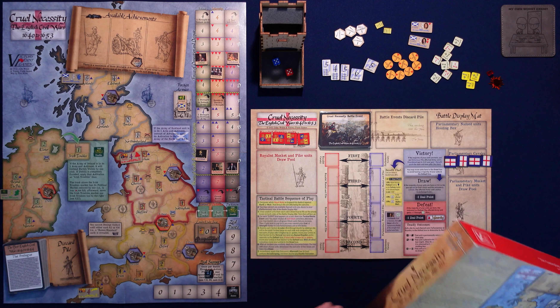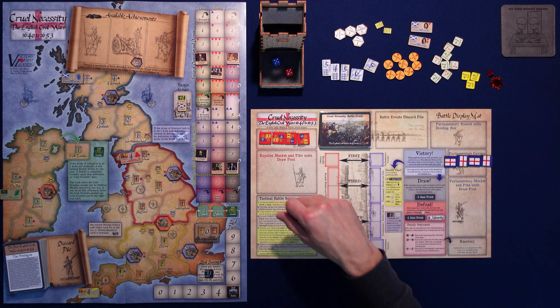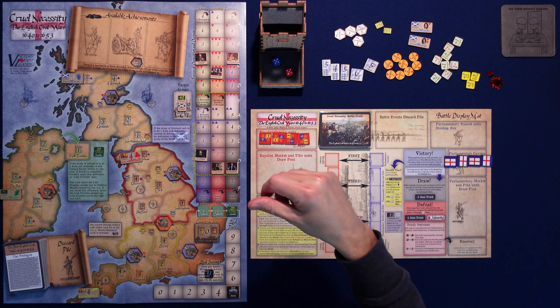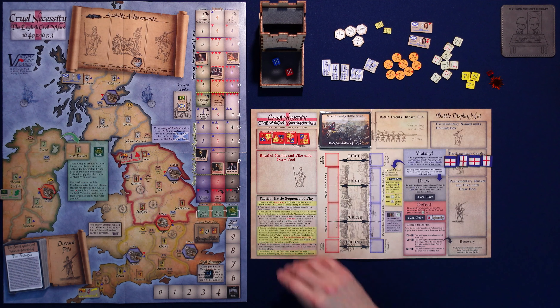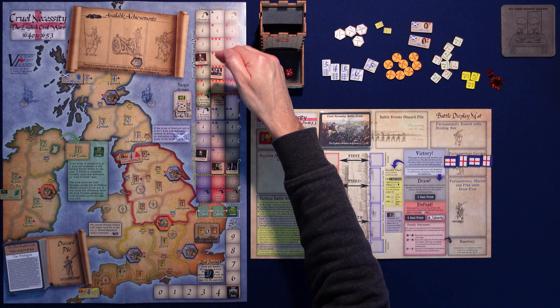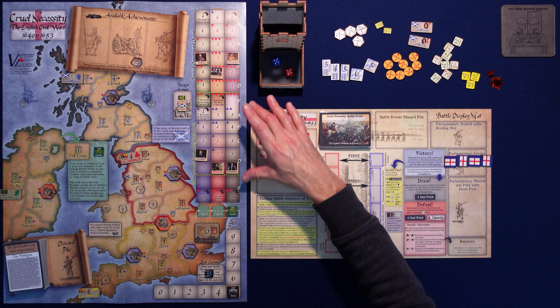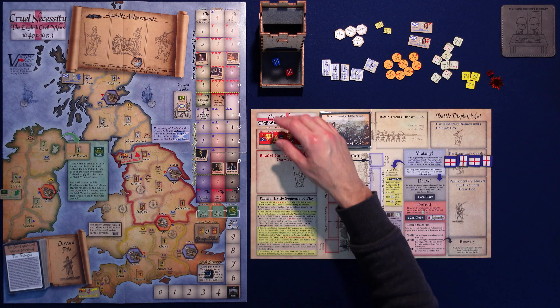Let's look at victory first. On the map there are triangles — any blue triangle is a plus one point for me. I'm playing as the parliamentarians. We are fighting against the monarchy, and there's also a religious aspect — Puritanism fighting against Catholicism. Scotland is on our side and Ireland is on the other side. As the parliamentarians, I want to try to push these three political markers higher than they are now.